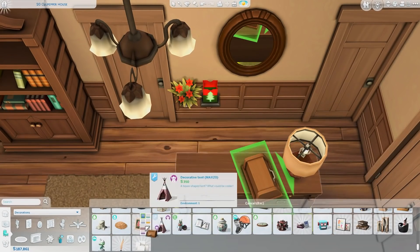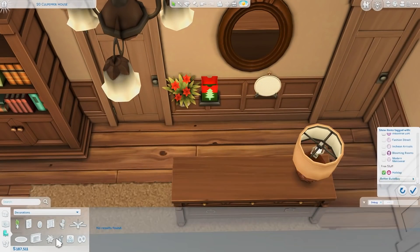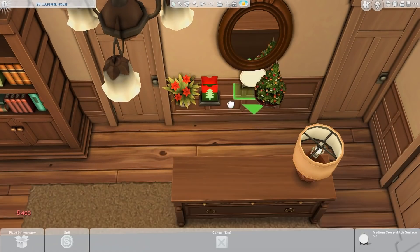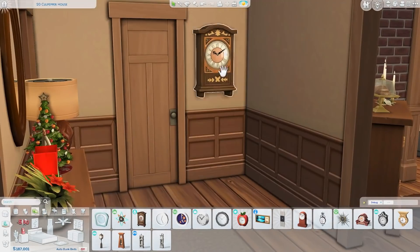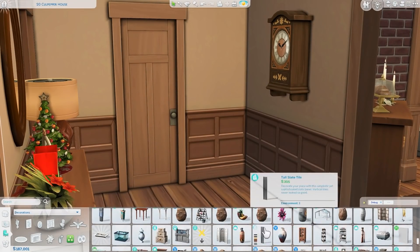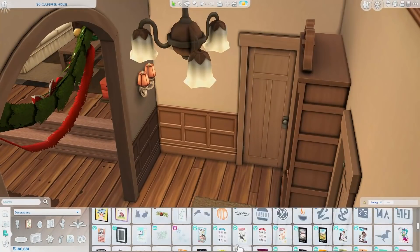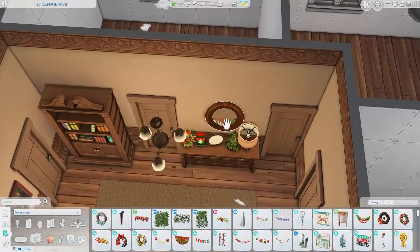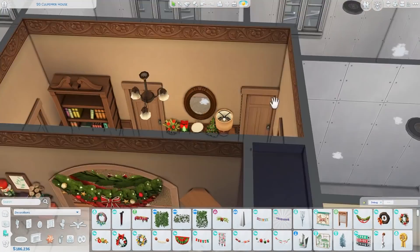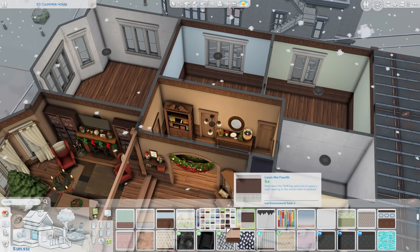In the hallway I have another bookcase and a side table with more Christmas decorations. I also placed one of the cross-stitching displays. If you have testing cheats on and shift-click on the cross-stitching box, you can fill your sim's inventory with every pattern in the game — so handy. I didn't find any holiday-themed patterns specifically, but I found one that fit.